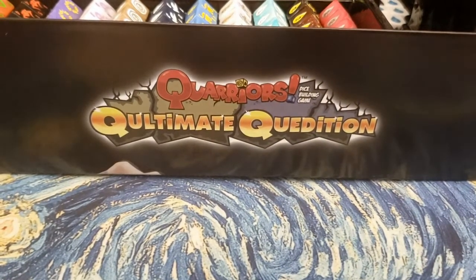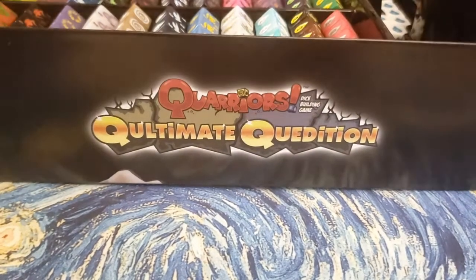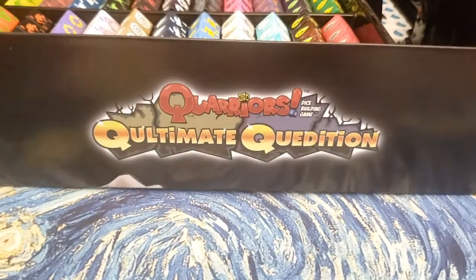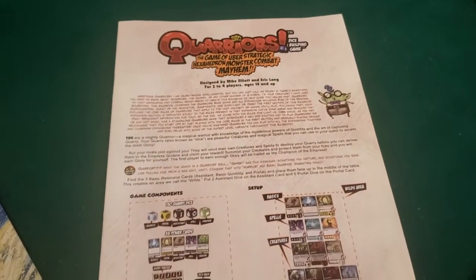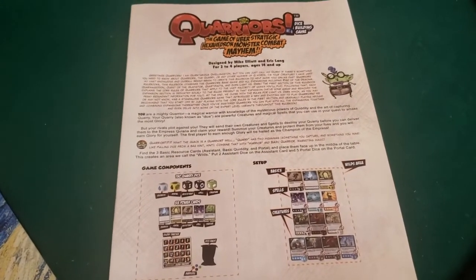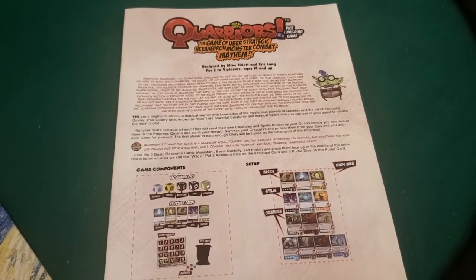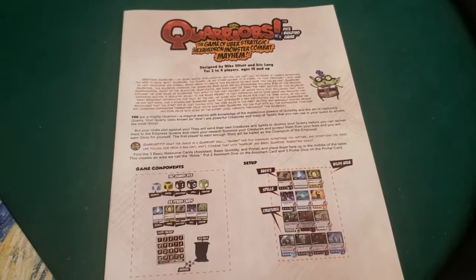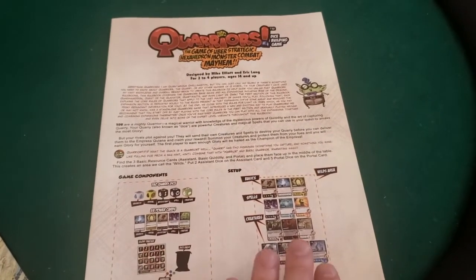So what is in the Quarriors Qultimate Quedition? It's actually everything. The Quarriors Qultimate Quedition comes with the core set and every expansion. I'm going to show you the rulebook — this is the core rulebook, and there is some editing done to it from the original. A lot of unnecessary information has been removed, but it shows you the contents of the core game and the setup.